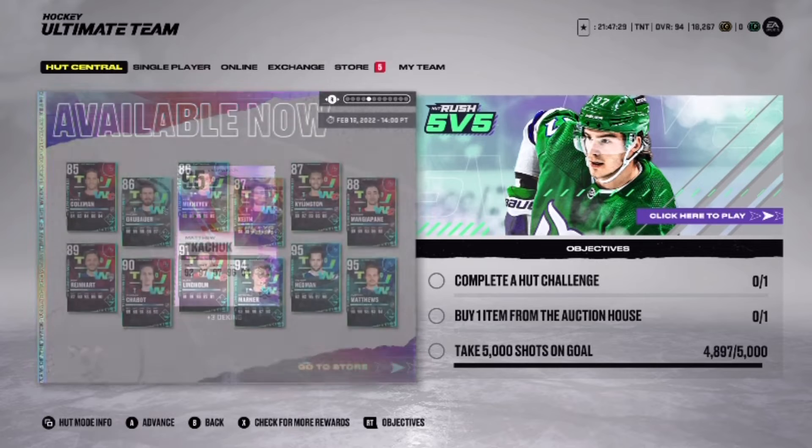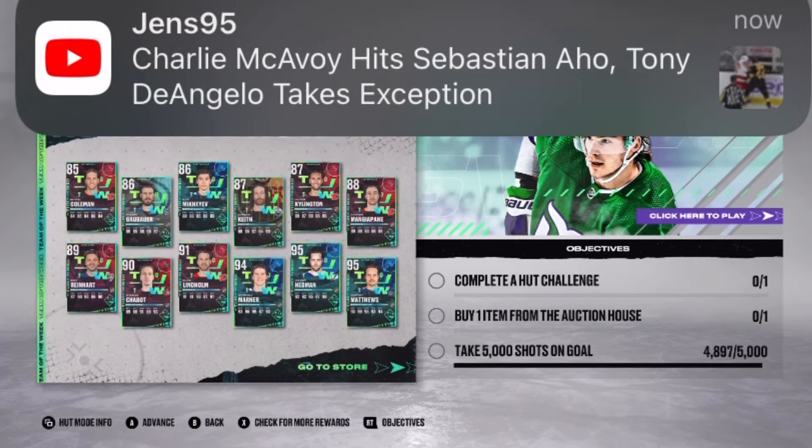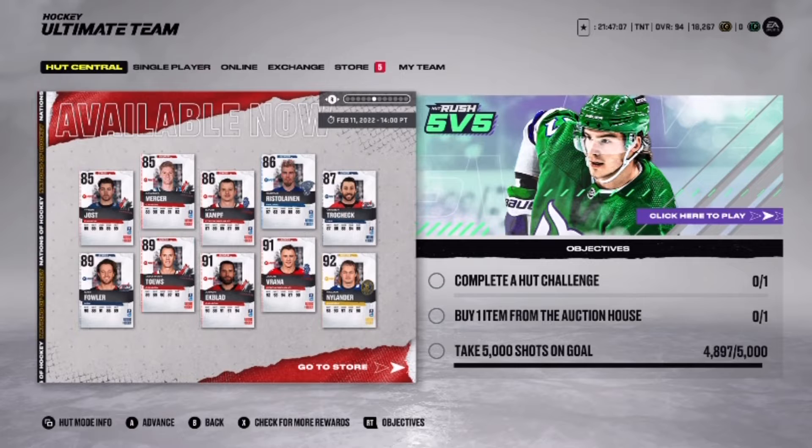I looked at his stats and we have a bunch of these great cards — I would take literally any of these. Especially the 95 Matthews and 95 Hedman, the 95 and 94 Marner. But a hundred percent I want the Hedman — I need some better defensemen and Hedman's one I want because he's left-handed and he's massive.